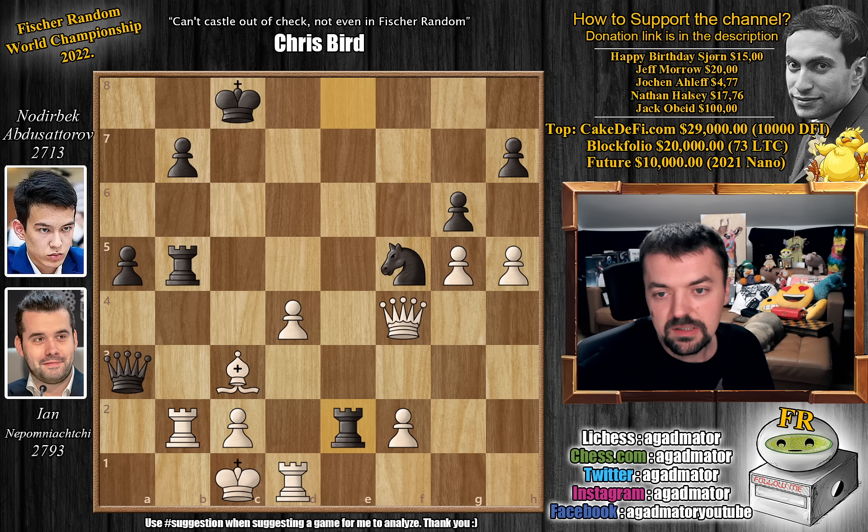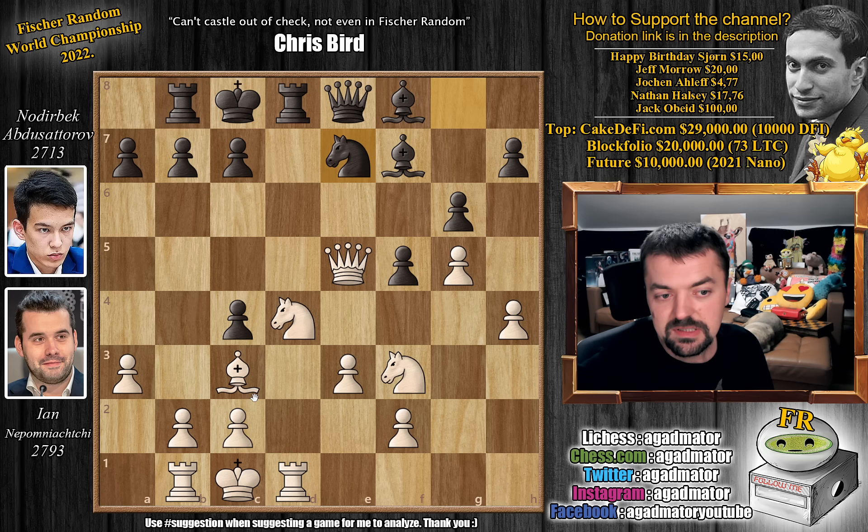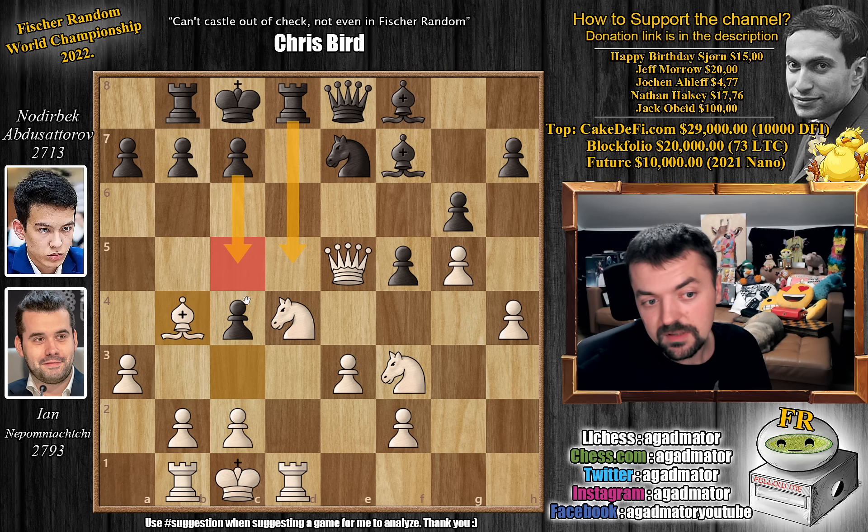Jan made that one slight inaccuracy — basically a game-losing blunder, bishop to b4. He missed rook d5 and c5, and that was enough to take down former World Championship candidate and also this year's World Championship candidate Jan Nepomniachtchi. So yeah, that's the game.